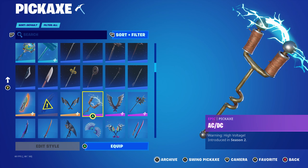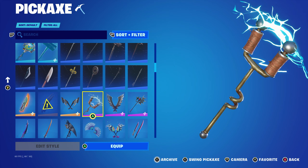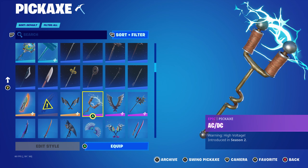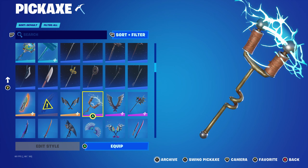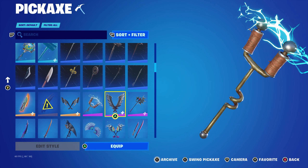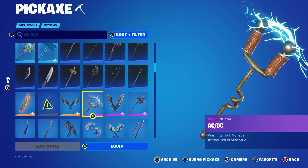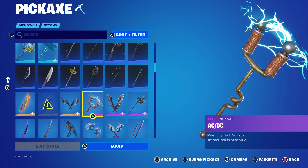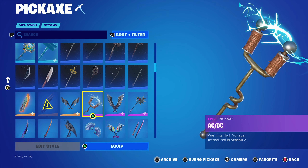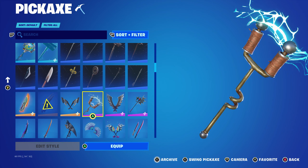Thank you very much for the video suggestion — they said can you do the ACDC pickaxe? Of course. The ACDC pickaxe was introduced in the Chapter 1 Season 2 battle pass, the first ever battle pass we had. It's a shame more people don't have it, obviously tied to that battle pass. A lot of people didn't buy it because maybe they didn't think they'd play it as much. I decided to pick it up and I've got every other battle pass since. Such a good design — it looks like a tesla coil and the lightning is absolutely awesome as well.